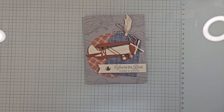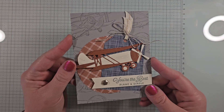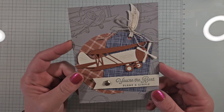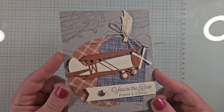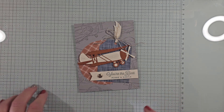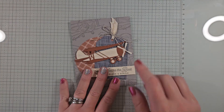The DSP is called Take to the Sky DSP and it's 15% off this month, so shop for that in my online store. Make sure to place your orders by August 25th to get the class kit. This is card number one, and I'll bring you three more cards on Tuesday, Wednesday, and Thursday with coordinating videos.